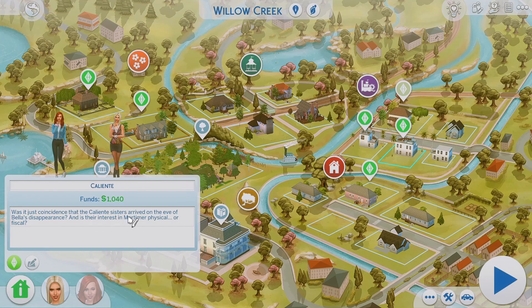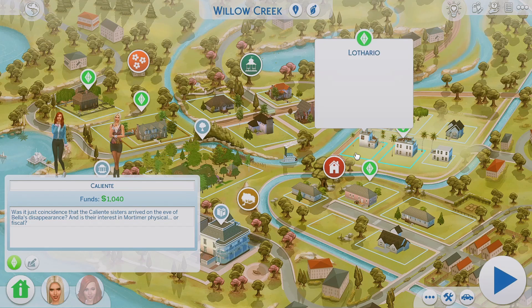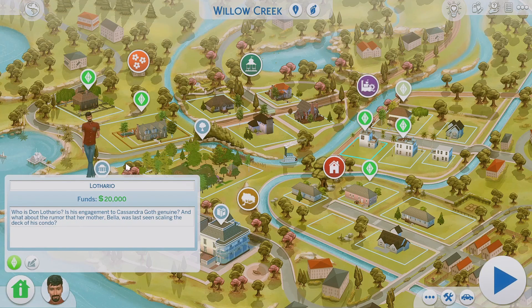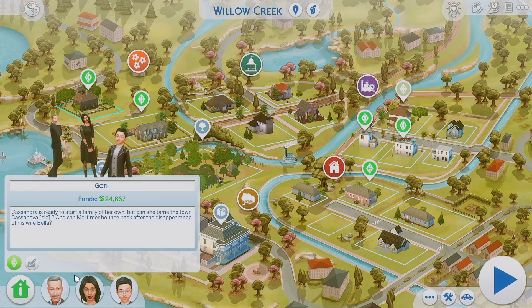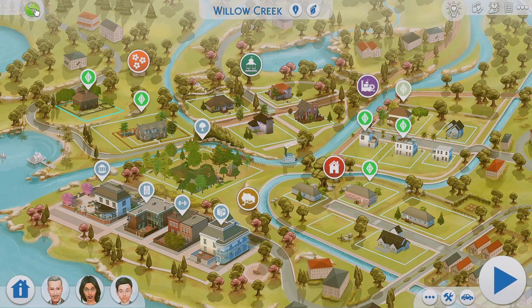I also want to point out the funds — the Calientes only have $1,040, which is pretty accurate for The Sims 2. Don has $20,000, so he has quite a bit. I'm pretty sure the Goth family should have around 50k, but it looks like 24k, so that doesn't really apply.